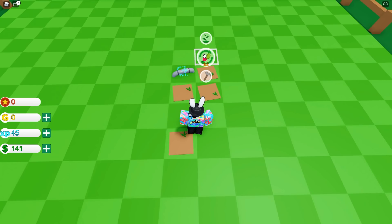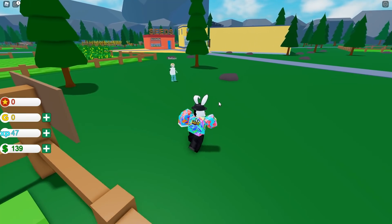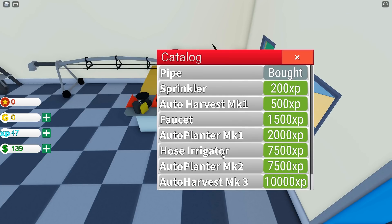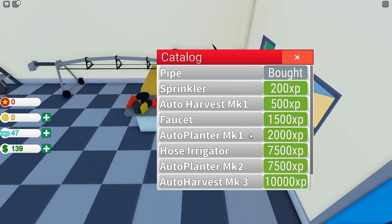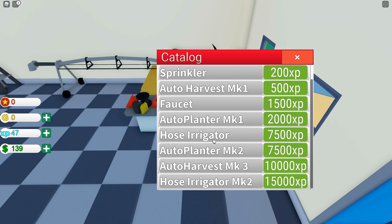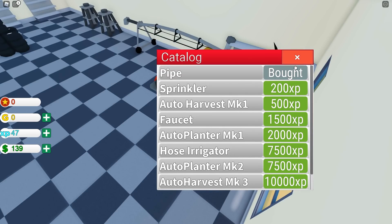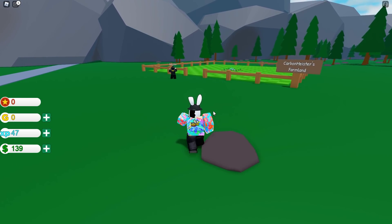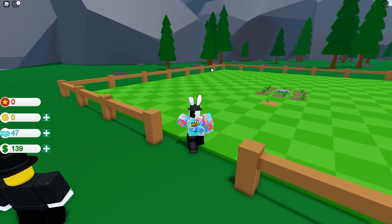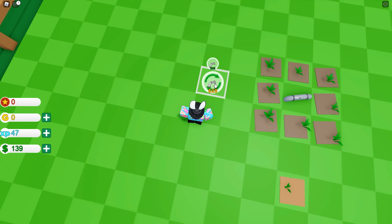We now have 45 XP, which means we have enough to get another pipe. I want to skim through the shop quickly - there's a sprinkler, auto harvester, and then it looks like they come in marks: mark one and mark three (looks like mark two might just be a typo), as well as a faucet and a hose irrigator. Wait - I can't buy another one, it already says 'bought.' I think once you buy the pipe you can place down however many you want. If I click on the hammer it's going to cost me 25 to place it down - yep, okay, that makes a lot more sense.